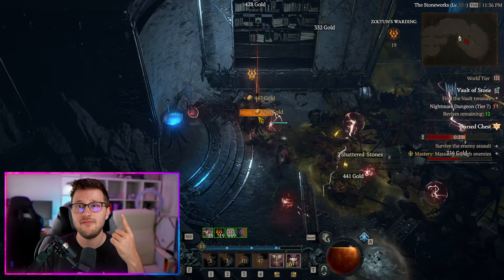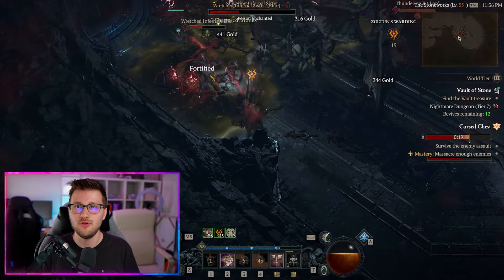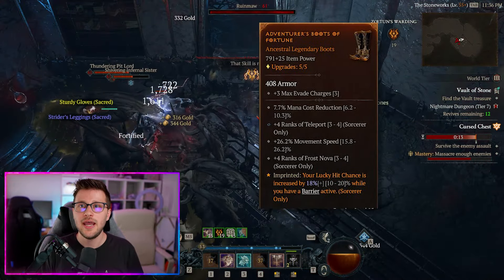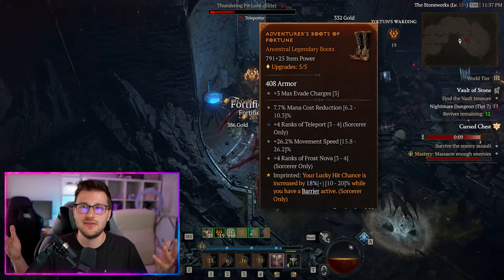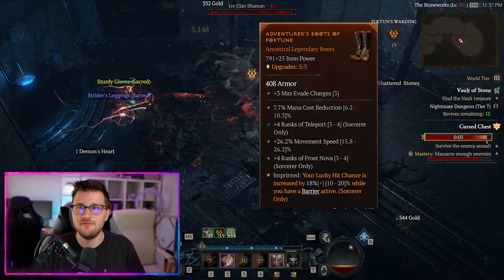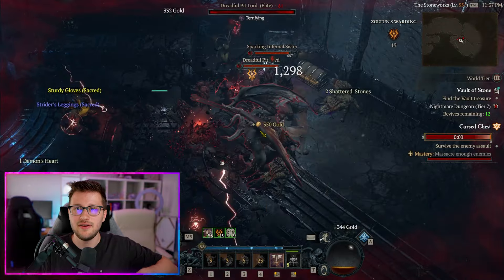You can trade higher materials down to upgrade all your gear to level 4, then continue running the pit using new materials for further upgrades. If you hit the next material tier and need the previous tier again, you can do the same thing — downgrade them — meaning you never have to go back and grind pit tier 10 over and over again.